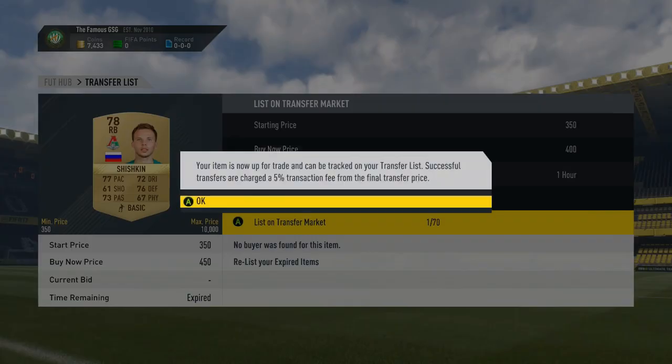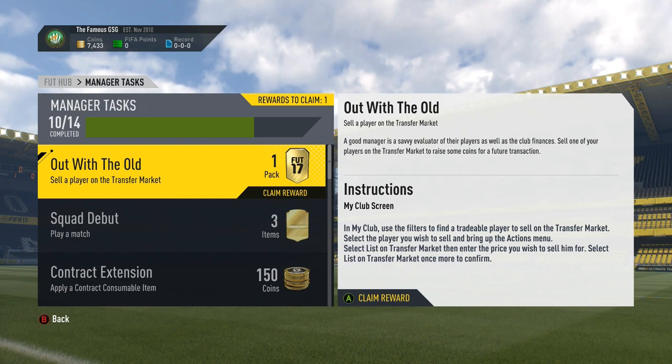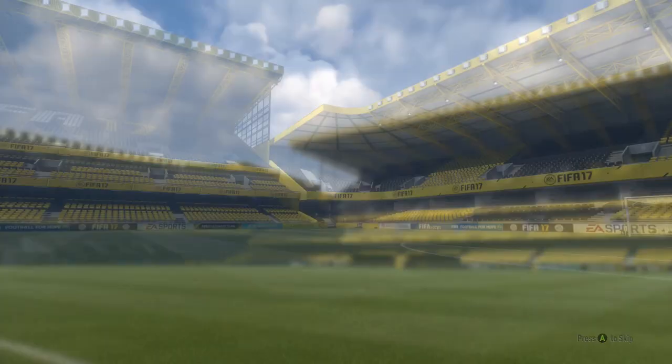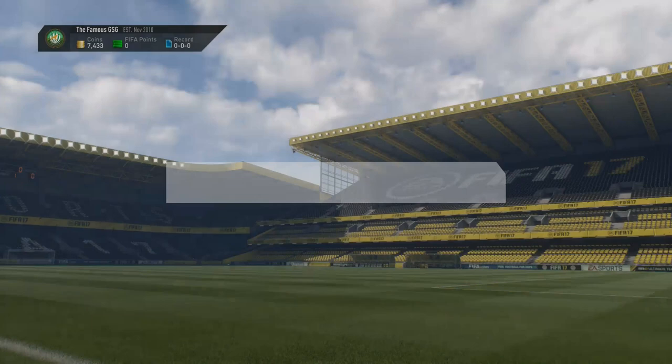Starting off, I sold a bunch of the gold players I didn't really need in my squad. Most of them did sell within an hour, but some I had to relist. One of the manager tasks is quite simply to sell a player, and by doing that you get a free pack with a player which I'm probably not going to use — not really fitting my plans, but we got some chemistry styles which might be used in the long run.